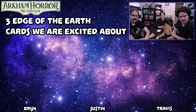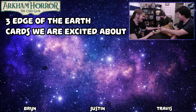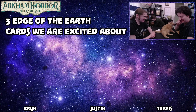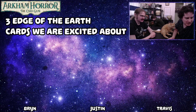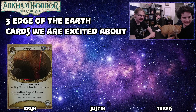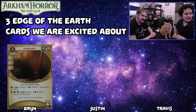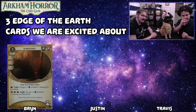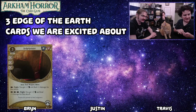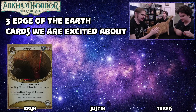So Bryn, let's see your number one card. We got a Sledgehammer. It's got some big stupid numbers on it. Six damage fight is good enough to kill all kinds of your teammates on a missed attack — and enemies too.